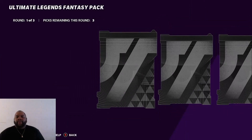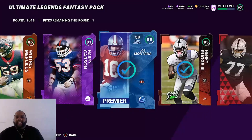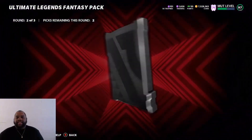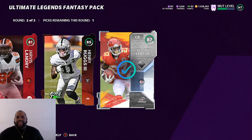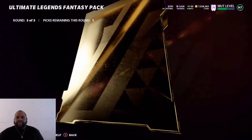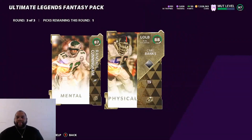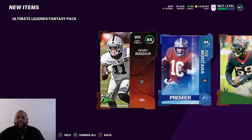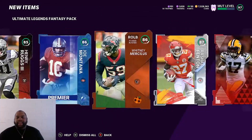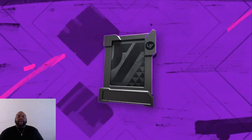Next pack here. We have a Legend first round, small with 86. We got 86, 85, and 86 — not bad. We need a big second round here, and we get a playoff. We get the 87 and the 86 Devontae Adams. We need rings right here, guys. 87 Rando — no rings this time. 88 Carl Banks, we'll take Carl Banks. So that pack was absolutely ass. That was probably like 40,000 coins for a pack and the pack cost 160K. We probably lost over 100,000 that time — absolutely trash.